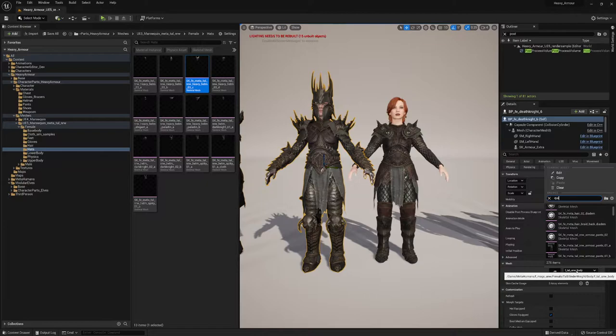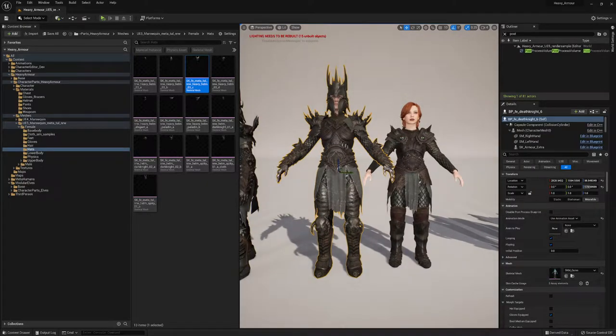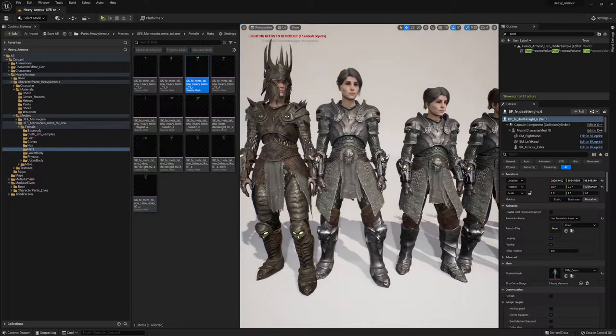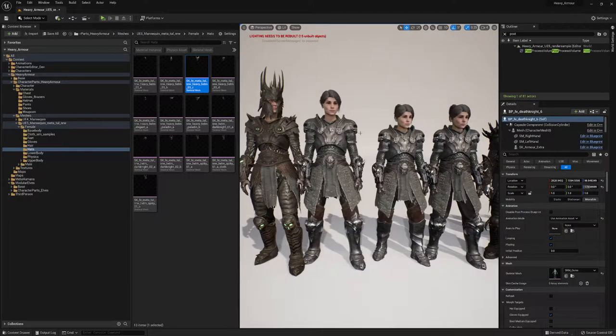If I would, for example, put in Quinn here, as you can see everything is a little bit more stretched but it's higher. This could also work for you — it depends what you want to do. The Quinn proportions are definitely more gamey compared to the MetaHuman ones, but they feel a little bit stronger.